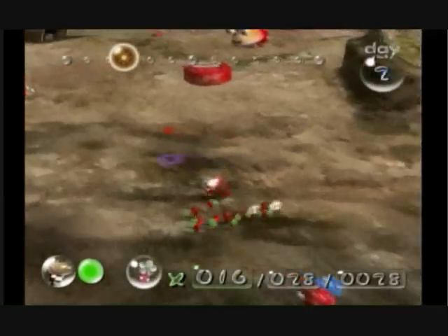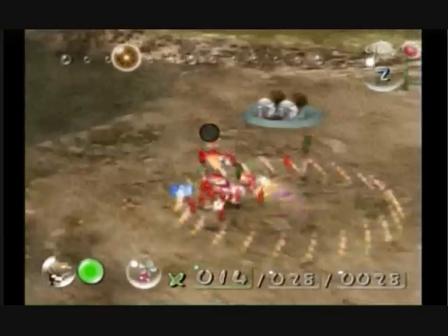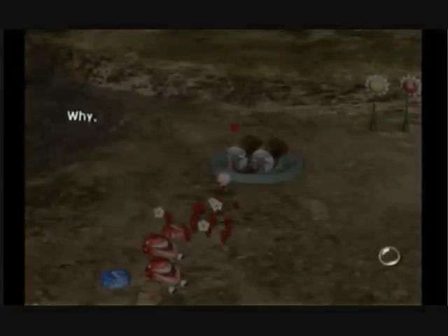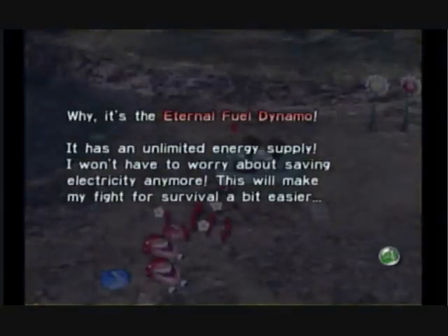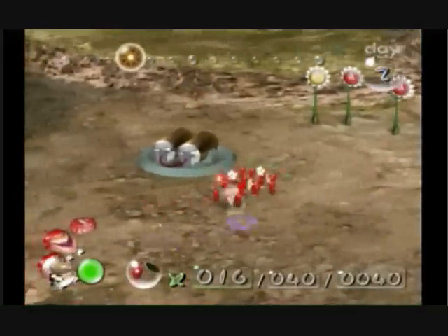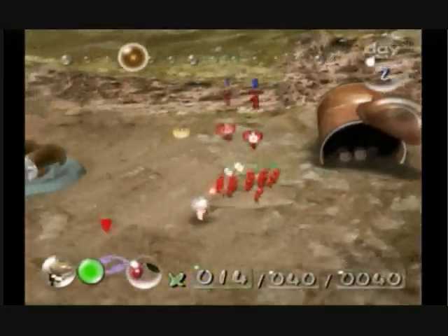Let's see what else is going on over here — oh, a big ten! We've got some more of these Bulbergs, let's knock them out. What's this? Why, it's the internal fuel dynamo! It has an unlimited energy supply. I won't have to worry about saving electricity anymore. This would make my fight for survival a bit easier. Let's carry it back. The big four-zero — 40 Pikmin we need. That's a lot, but we'll definitely need some more flowers to grow some, or at least pellet seeds. Carry him back.